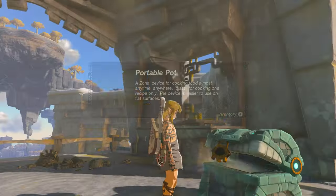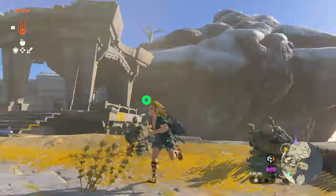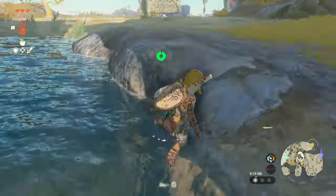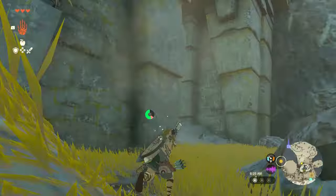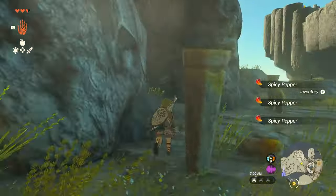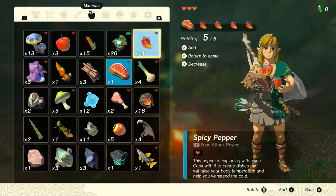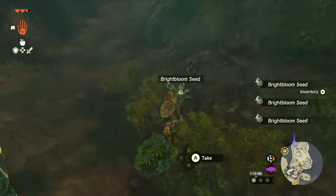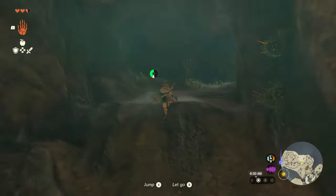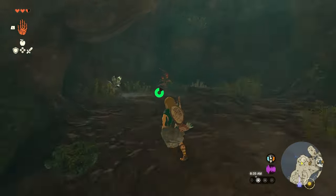There's a chest in the nearby ruins that contains a portable pot — pick that up and head to the cliffside behind you. Look for the water and jump on in. Now, nearby is a snowy area, so you may want to cook some spicy food. You can use your portable pot, but also nearby is a cave with a cooking pot inside. You can combine meat with spicy peppers or any spicy or fire food together to make something that will give you cold resistance — trust me, you'll need it coming up.